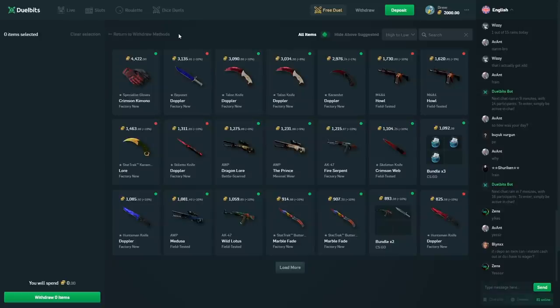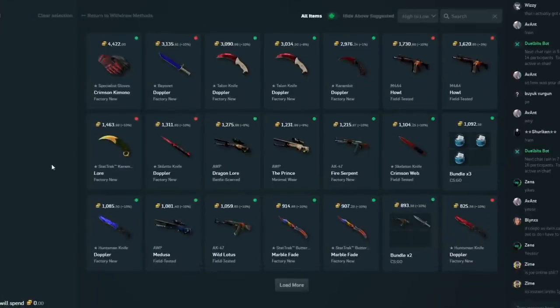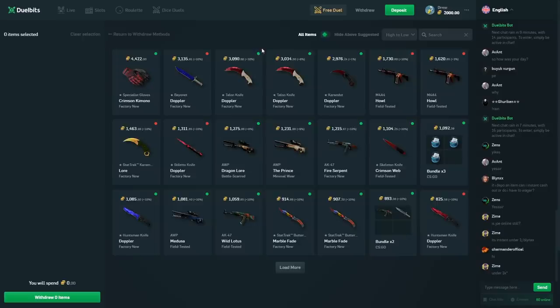They've also now updated their ETH withdrawals — they're instant now, which is very nice. They have a chat bot that gives away money multiple times per hour, I think two times per hour, which is really nice. Their coins are one-to-one as well.